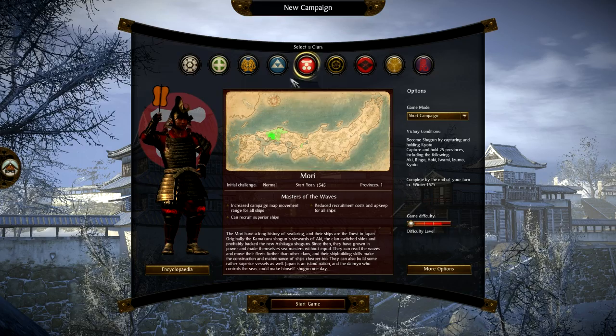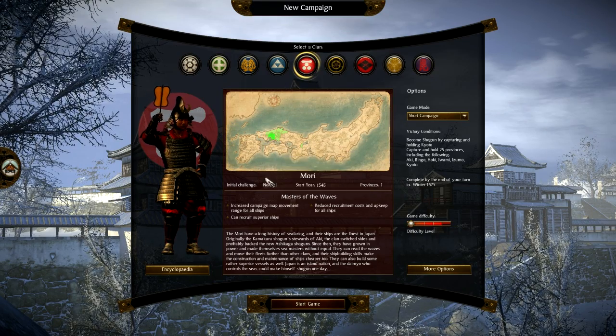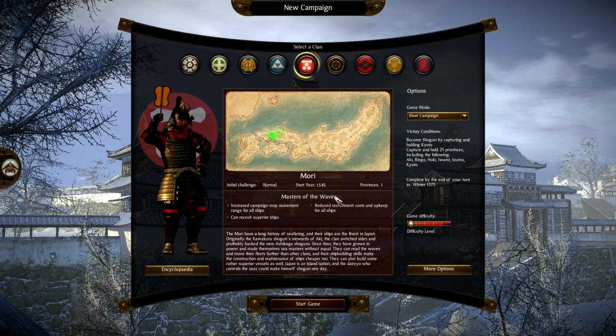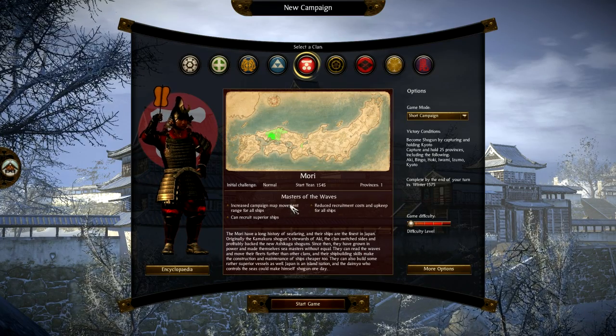The Mori clan starts on the mainland on normal initial challenge difficulty. They are masters of the waves — they get superior ships, reduced recruitment costs and upkeep for ships, and increased campaign movement range for ships. So they specialise in naval warfare.